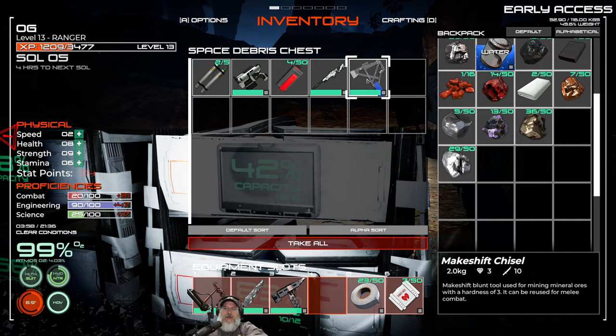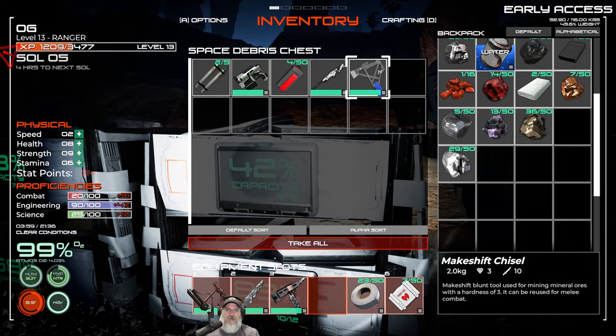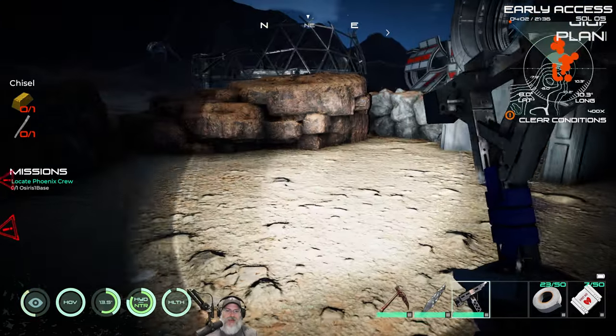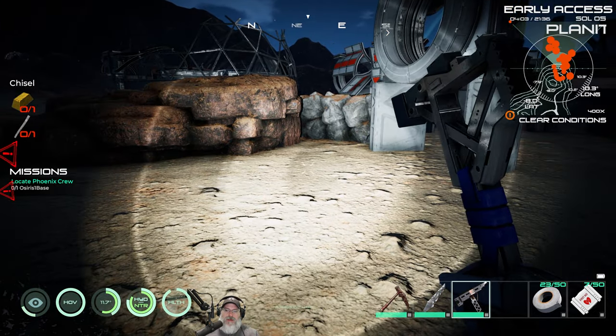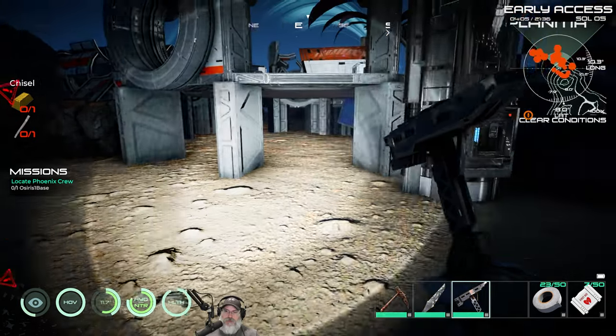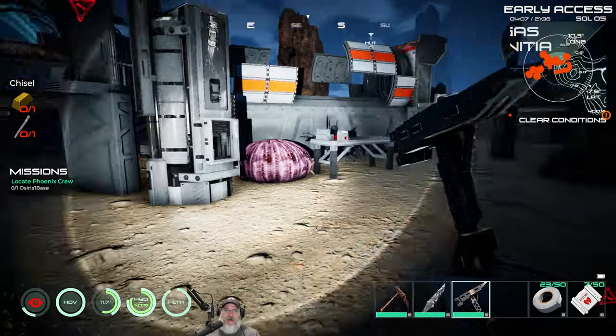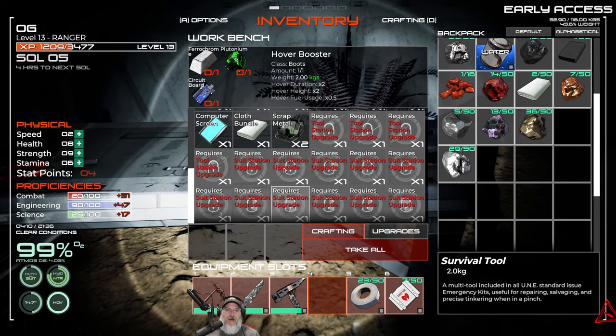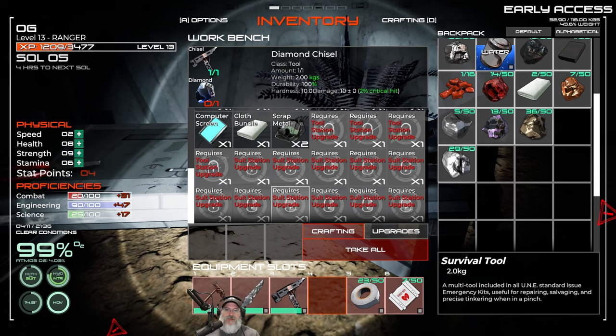We have a normal chisel now, which means we can retire our makeshift chisel — I'll hang on to it for the moment, but we probably don't need it any longer. That's what she looks like right there. Now let's go back to the workbench. Wait — we can make the diamond chisel in here! All we need is the chisel and a diamond. But first we have to upgrade the workbench to a tool station.